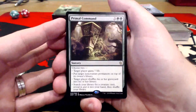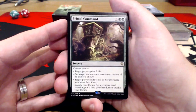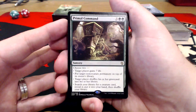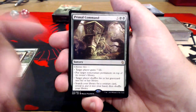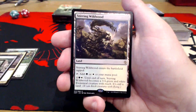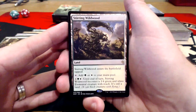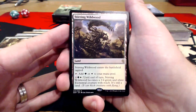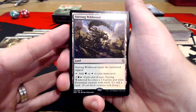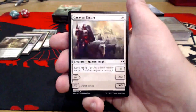Primal Command — this is one of our first money cards, I feel like. I think this is around three to five dollars right now. Three uncolored, double green. You can choose two of the following four: target player gains seven life; put target non-creature permanent on top of its owner's library; target player shuffles his or her graveyard into his or her library; or search your library for a creature card, reveal it, put it in your hand, then shuffle. And we have a man-land — also worth about three to four dollars. This is Stirring Wildwood. It enters tapped, you can tap it for green or white, or for one uncolored, green, and white until end of turn it becomes a 3/4 green and white elemental creature with reach — and it's still a land. Great card.